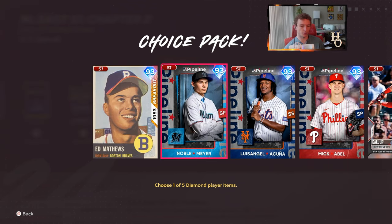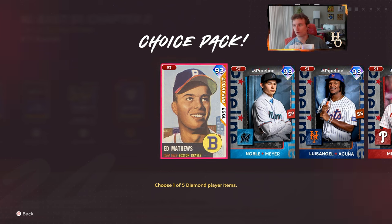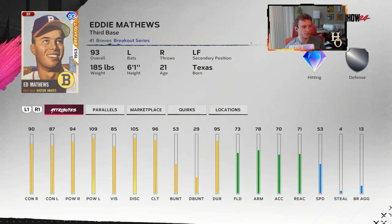Starting with the NL East — Ed Matthews. If you've played the game for the last four or five years, you've seen this exact same card art, probably with the same exact rating too. He always gets a 93 overall baseline, beginning-of-the-year type card, and it always has this card art. A lot of times it is the breakout series. It's a very solid, steady card we've had for a while. You can't go wrong with Ed Matthews — he's got a great swing. He's a left-handed hitter but he hits lefties well.